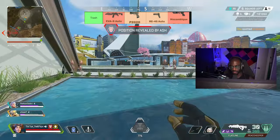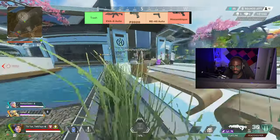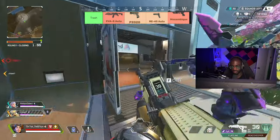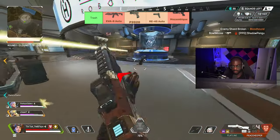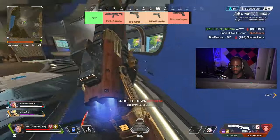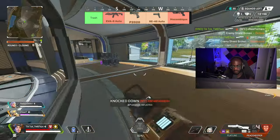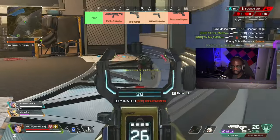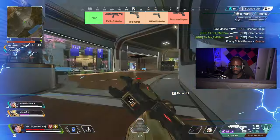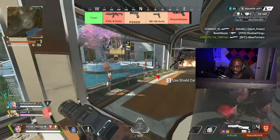My biggest problem with the RE-45 is the sight and the handling. When you ADS with it, it's pretty much the same as hipfire. On top of that it has that winband iron sight optic with the little circle and dot in the middle, which makes it really hard to see. It does have a pretty solid recoil pattern — just moves up and to the right — but the visibility and handling are just weird.